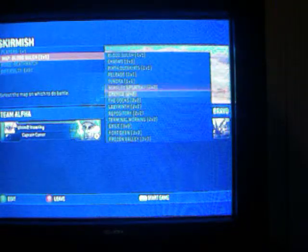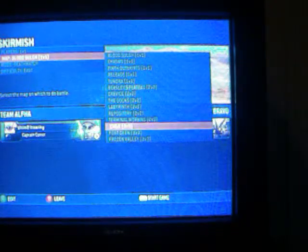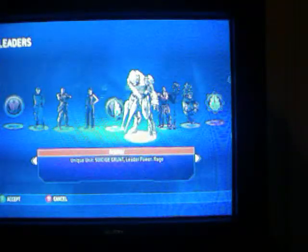You want to choose a big map, like three-on-three. Frozen Valley's good. Set players to one-on-one — that's what you want to do so you can have it. Change your character to a Covenant, and it doesn't matter what your opponent is. Then we'll start the game and show you how to do it.